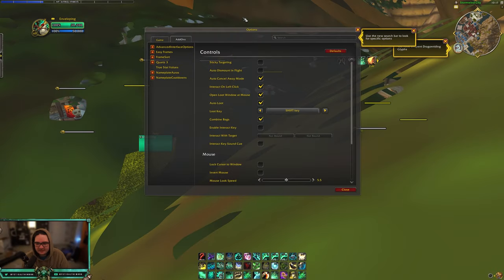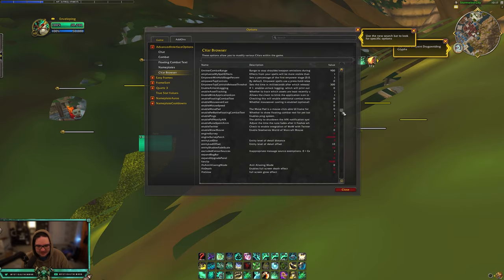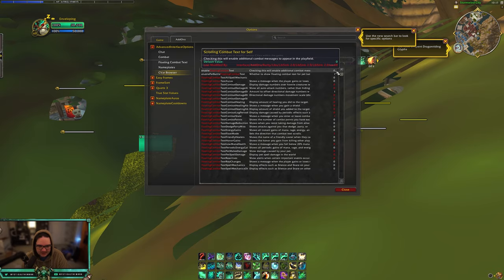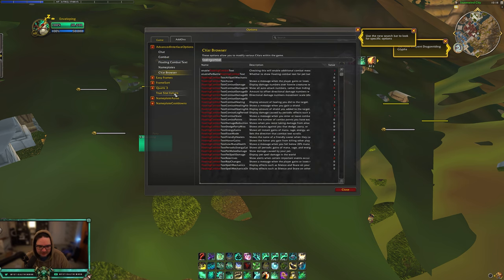Next are add-ons that aren't mandatory but have a lot of quality of life stuff. First is Advanced Interface Options — this shows options that used to be in the general game settings but were removed during WoD. The biggest thing people use it for is the CVar browser. CVars are commands you can input into the game to enable or disable certain things — like floating combat text so you can see your healing or damage numbers. A lot of people just use it for the CVar browser to get back settings that have been lost.